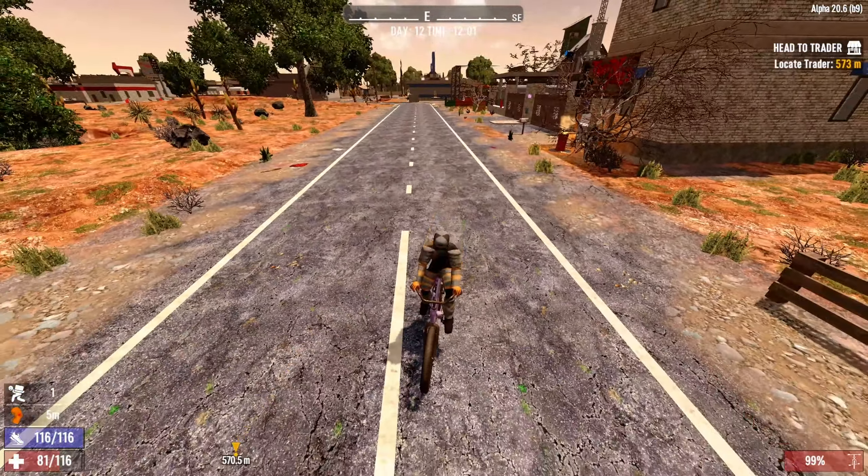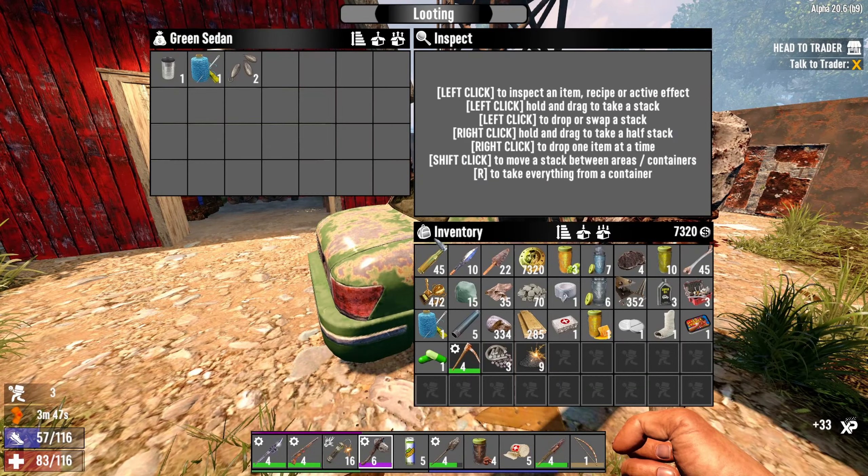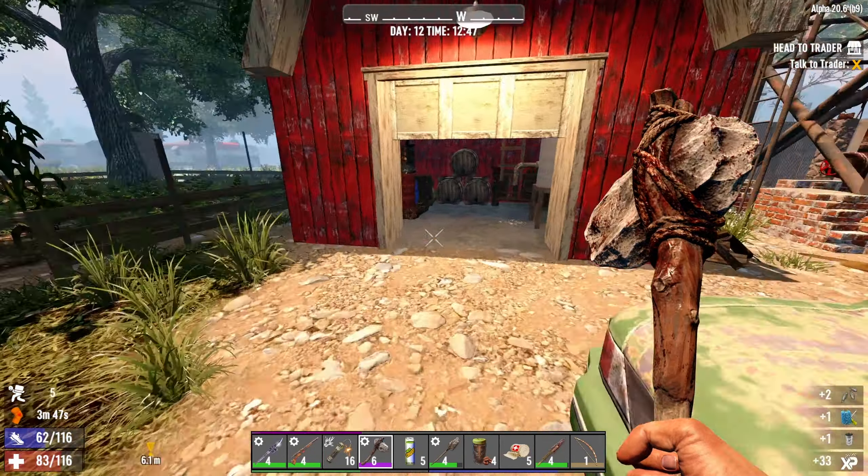Maybe it has something that I haven't seen on the other traders. I do have 7000 dukes on me. And there it is in this foggy morning — it's the medical supply one. I haven't seen this one in a while. Let's see what he's got. Maybe close the door. There you go, check the bus.